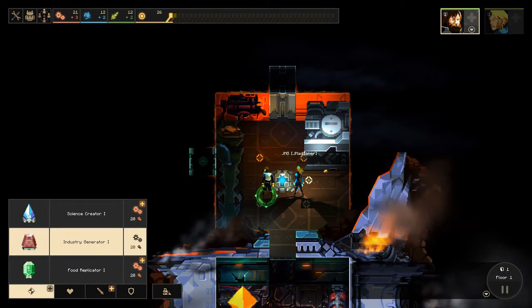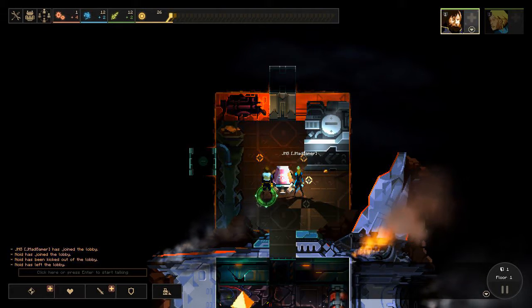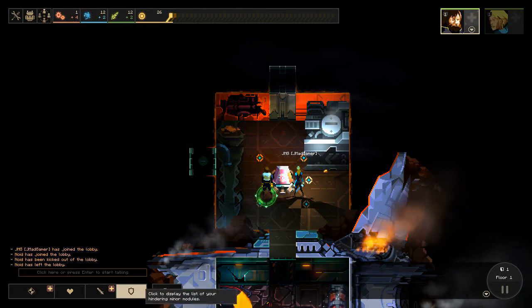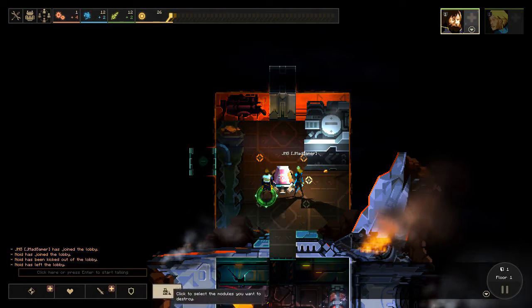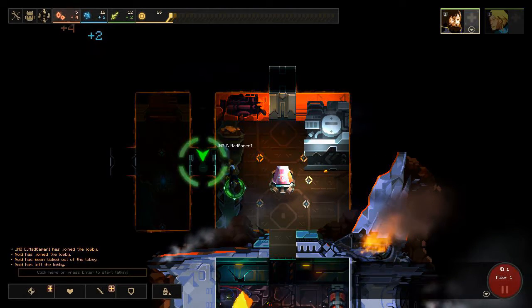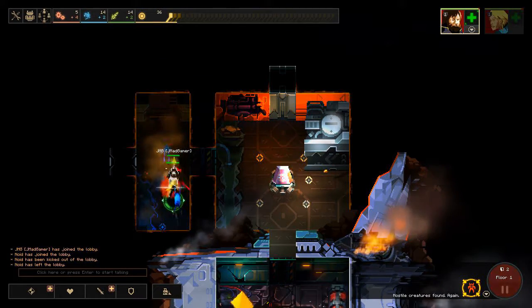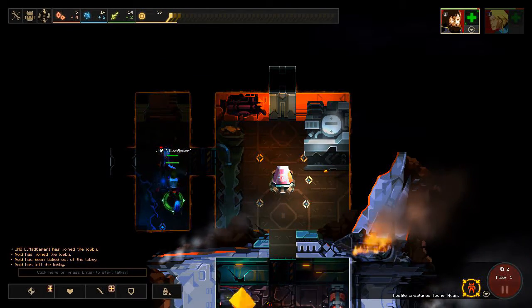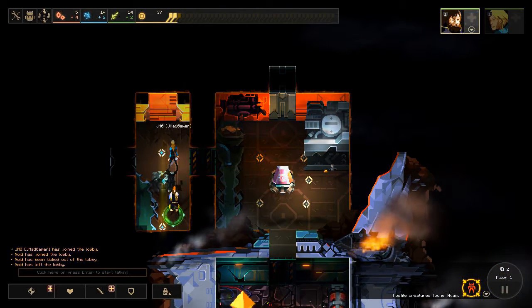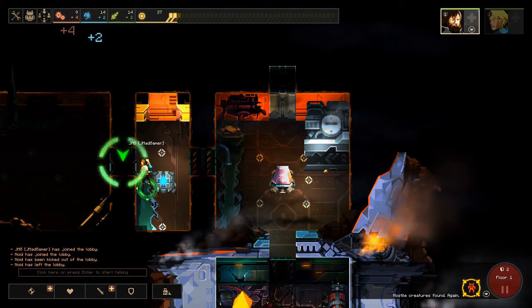Let's put an industry generator right there. Fun fact, I actually don't know how to build - I forgot how to build. Bottom left, there's like four different buttons. Or you can drive a bulldozer, I guess. Shall we go through a door? Let's go left. Small room - bad guys! Shoot them, shoot them, shoot them. Let's not build any more on the first floor, it's pretty small, so we won't get a lot per turn.